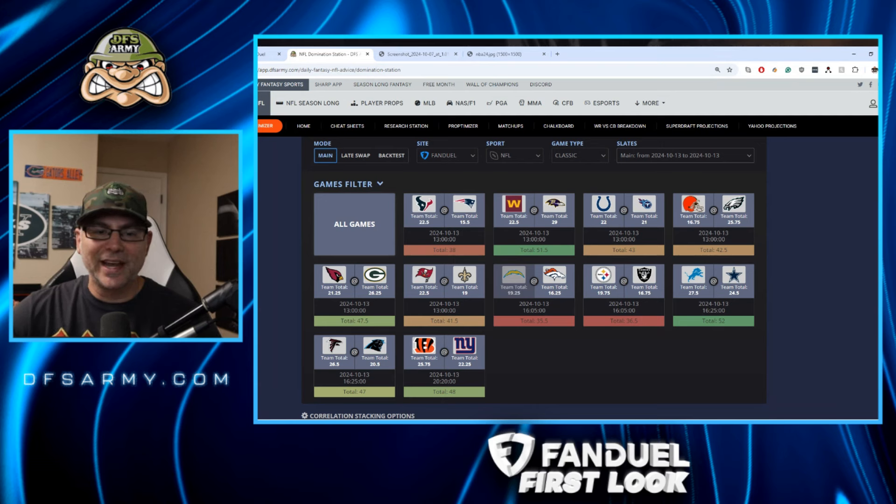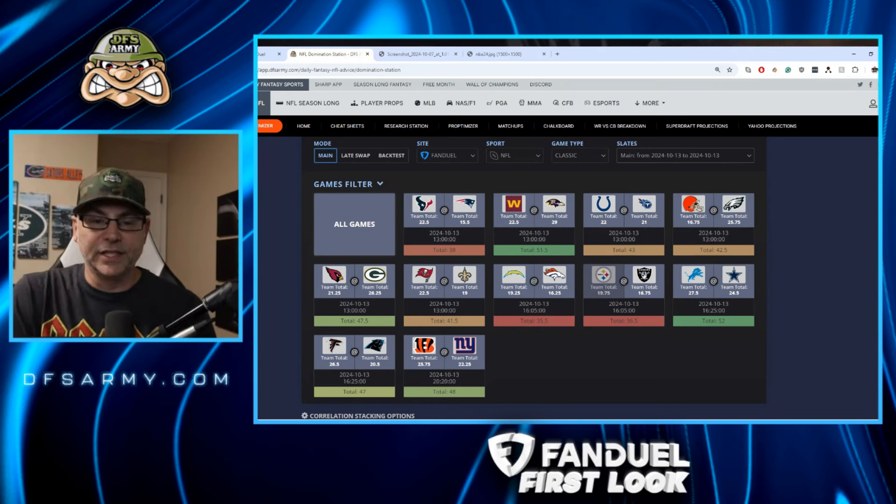Steelers at the Raiders — 36 and a half point total, also gross. Aiden O'Connell is the starting quarterback now for the Raiders; they benched Gardner Minshew. That's worse in my opinion — I think the Steelers wreck these guys. If we get Steelers defense in there, great. And maybe this is the time when Najee Harris, with no Jalen Warren, finally pays off. If he's not going to be chalky in this one, I will actually have mild interest.